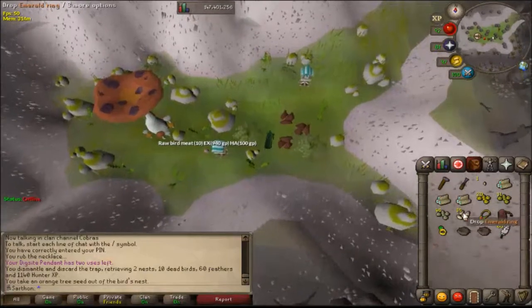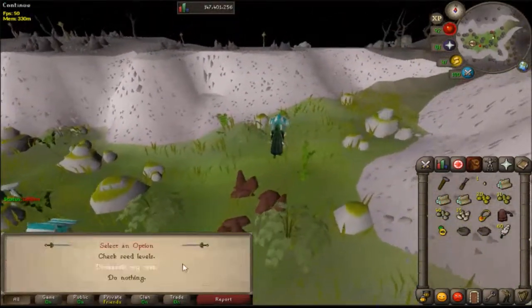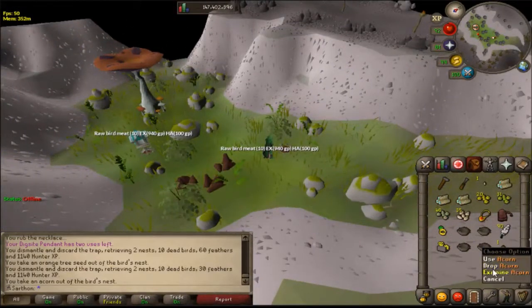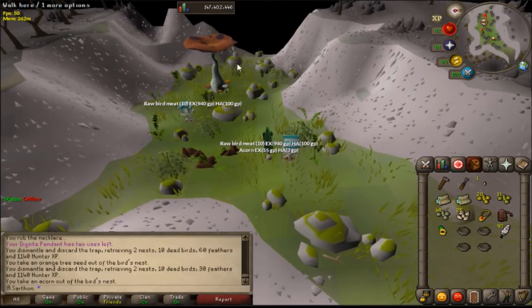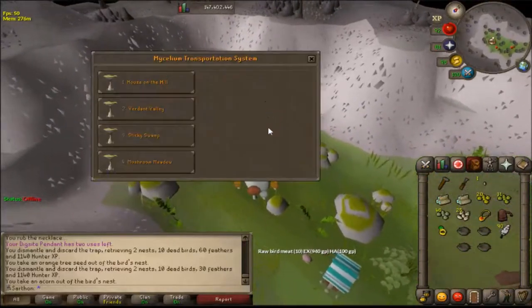I'm going to go ahead and check these bird nests. This is the next location - I'm going to dismantle it, and as you can see I've gotten four nests total so far. I'm going to use my clockwork on the logs and here we are with another bird house. We're going to place it down, use the seeds, and then go to the meadow. I'll show you the last two bird houses - there are only four total.